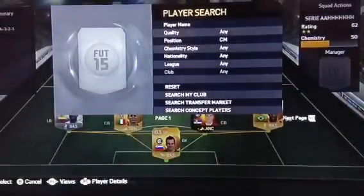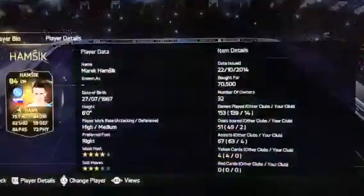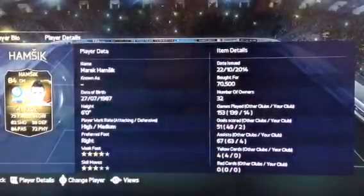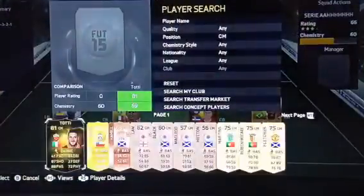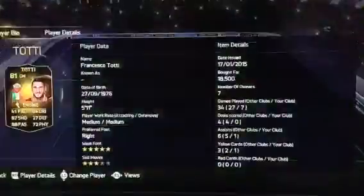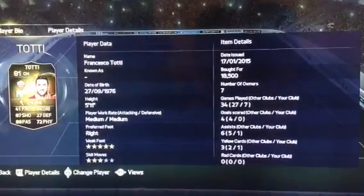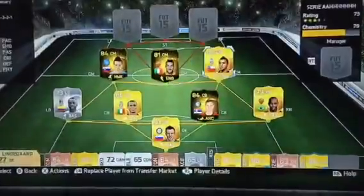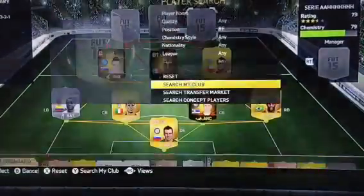In centre mid I've got InformedVidich. He costs about 70k and I've just got him to basically support attacks. And then I've got another centre mid who's only 18k, so he's like a very cheap version of Hamzik without any pace. And in the last centre mid we've got Vidal — he only costs about 13k now, so he's quite cheap.